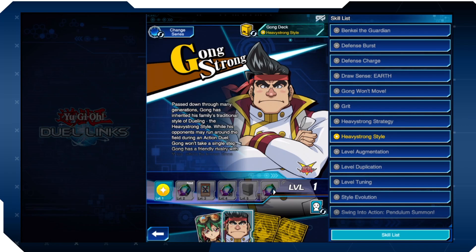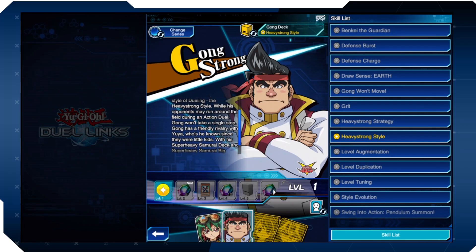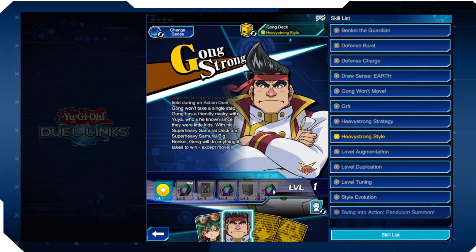What's up guys, Daily Kamel here with PDS. We're live on Twitch and we've just unlocked Gong Strong. You can unlock him by advancing to Stage 6 of Arc 5 World — not too hard, just do some fusions, synchros, and pendulum summons a few times. Gong has inherited his family's traditional Heavy Strong style of dueling. While opponents may run around during an action duel, Gong won't take a single step.